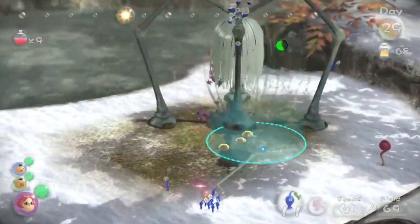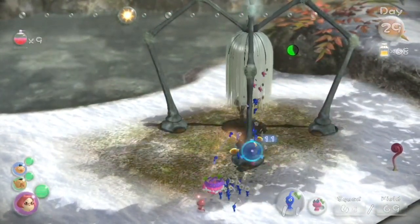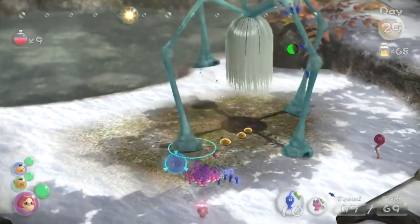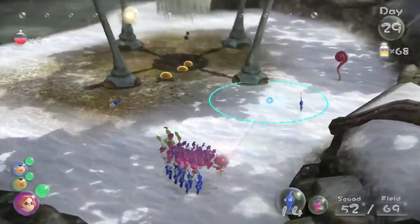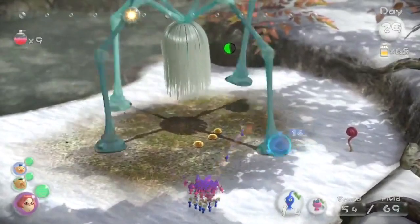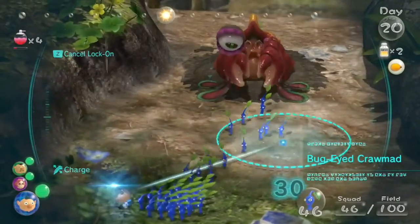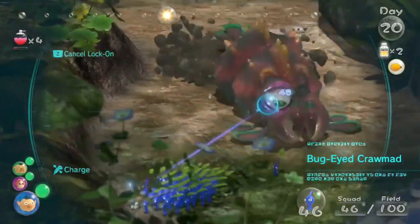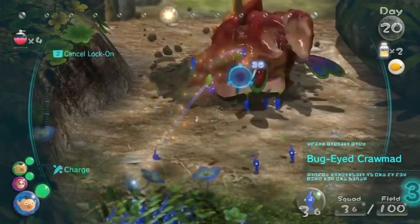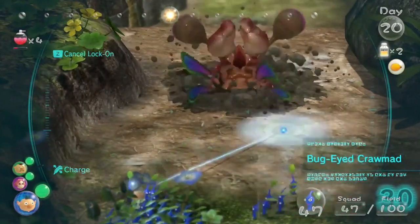The fourth boss is the Scornet Maestro, because it commands a massive horde of Scornets. Its main attack is having them pick up and eat your Pikmin. It's a pretty easy boss because it can be cheesed with Winged Pikmin. It's also easy if you have the roll ability to dodge, but very hard without it — so I recommend getting the roll ability before fighting this boss.